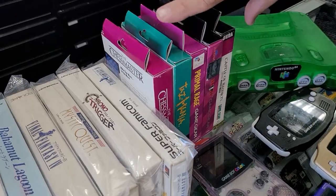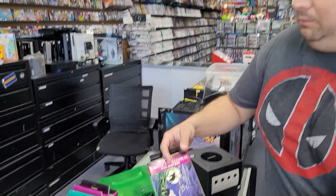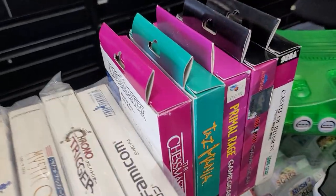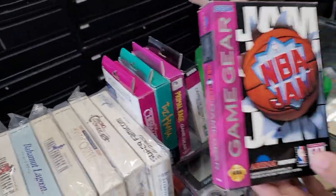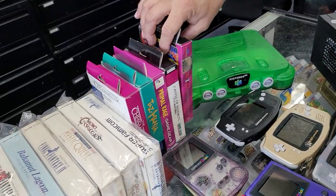Got some beautiful games here for the Sega Game Gear. You don't see these come in very often with box — rarely ever. We've probably had this many in 13 years boxed. These look pretty nice — look at that! We're going to have to put covers on these. Oh yeah, those are nice.